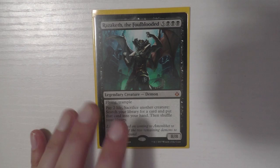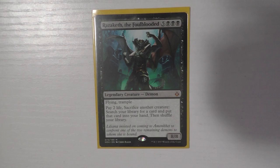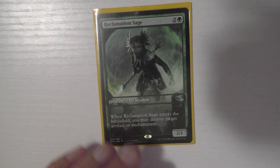Razaketh was slept on when it was cheap and then it spiked because people realized how powerful it is. You pay two life, sacrifice any creature, and you get a Demonic Tutor — what?! You can't sacrifice itself, which is the one downside — if someone blows up the board you can't sacrifice Razaketh in response. But you don't have to tap it, so you can activate as many times as you have creatures. It's a flying trampling 8/8. This card is so good.